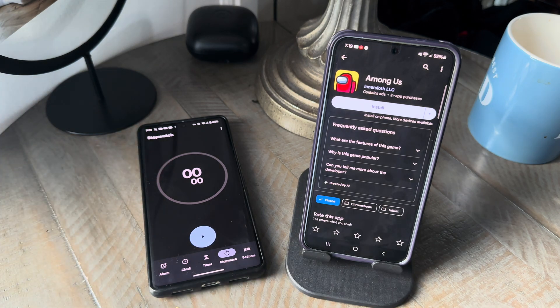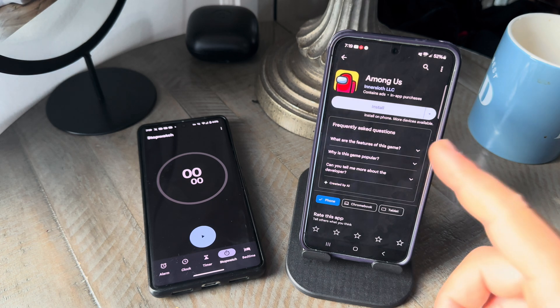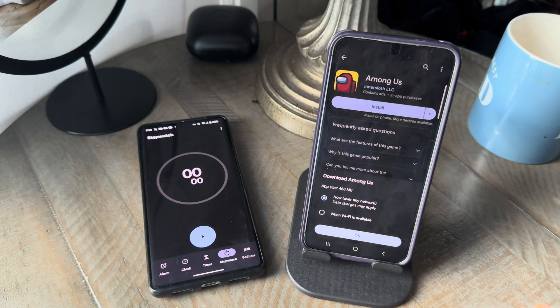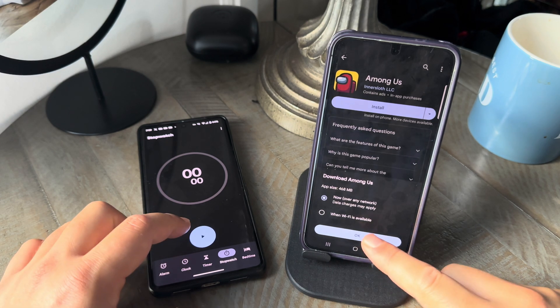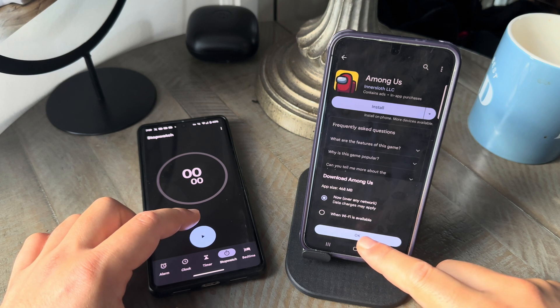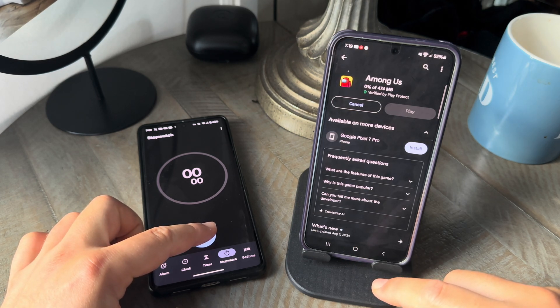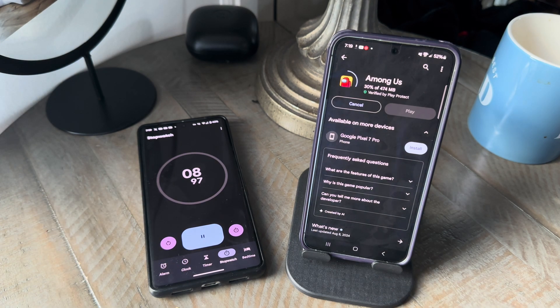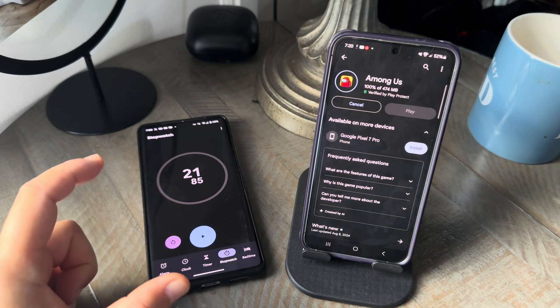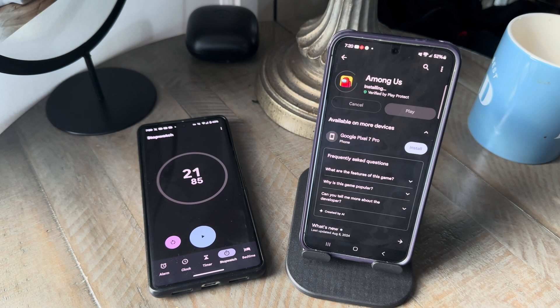Let's take a look at the download time. We're going to time it with the Pixel stopwatch, downloading here on the Samsung Galaxy S24. I'm going to hit install and allow it over any network, then hit okay. Once I see it start downloading, we'll turn on the stopwatch and see how long it takes. All right, there we have it — came in at just a hair under 22 seconds to download on the 5G plus network, which is their best and fastest connection not named millimeter wave.